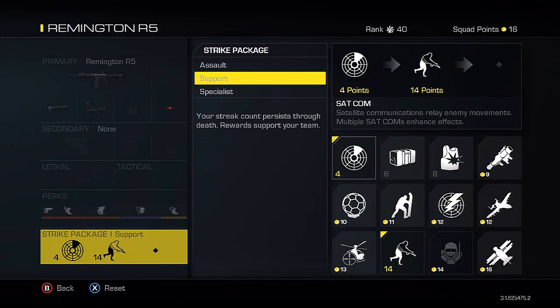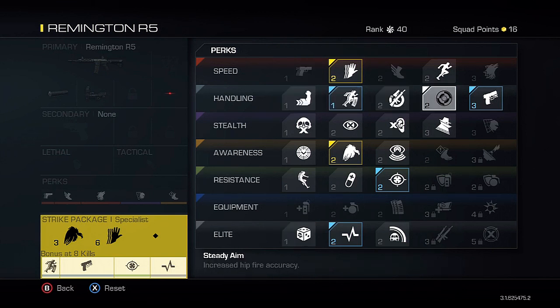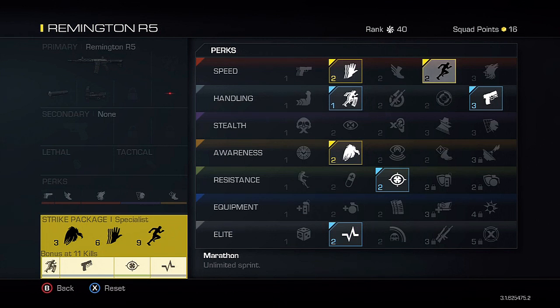For my strike package I'm using Specialist. If you don't want to go for chem strikes and just want support, I'd recommend satcom, ballistic vests, and oracle — oracle shoots a ping out so you can see enemies through walls, kind of like an orbital UAV. But Specialist is the way I'm going. As my first specialist streak I'm using Scavenger — after your first three kills you can pick up ammo again. Use Scavenger as your first perk so you never run out of ammo.